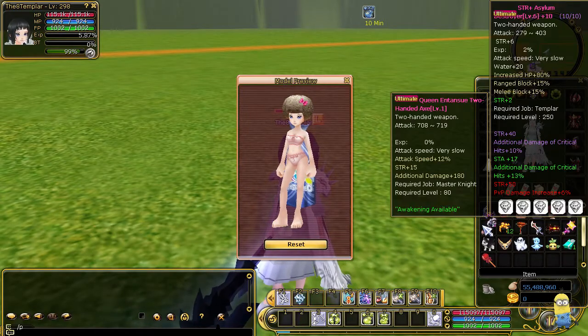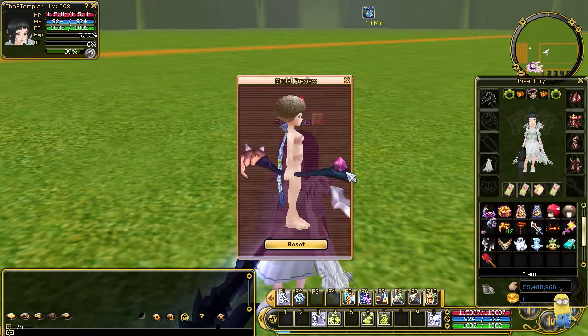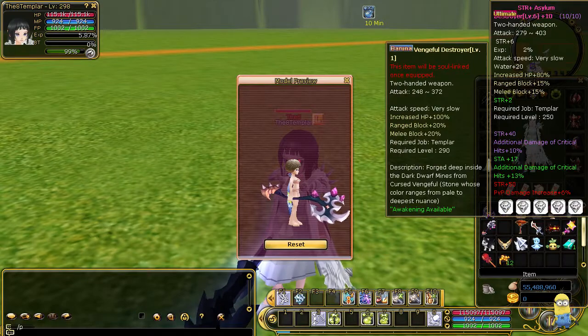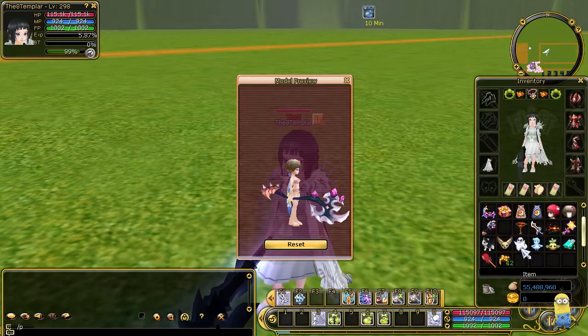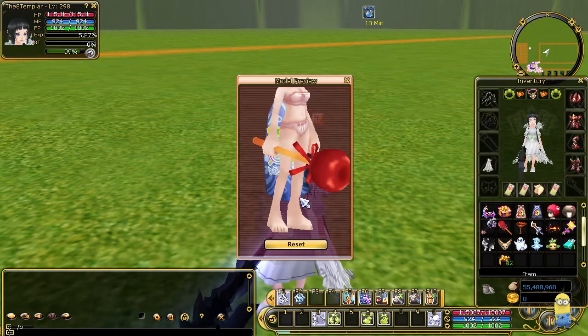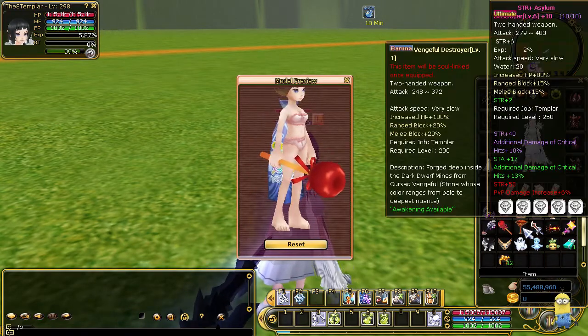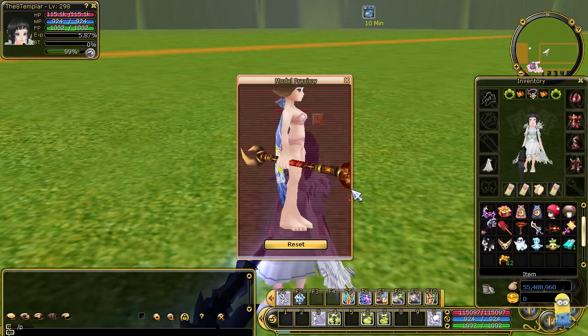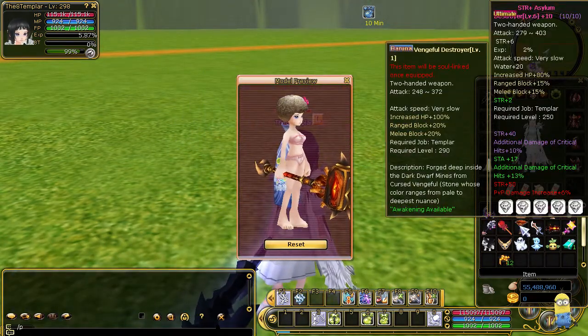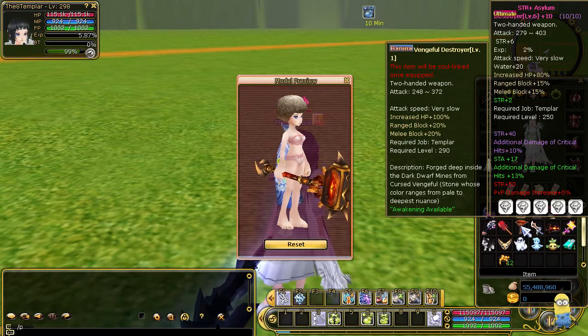Let's go for the weapons. The Queen and Tensu two-handed axe for Knight — it's a transmute actually, used for transmuting. Then we have this apple wheat gluten which is a fun weapon that looks funny, so you can get it. Then we have a vengeful destroyer — this one can really be used, and it's a nice transmute. It looks cute. I think it's an axe, a two-handed weapon for level 290.